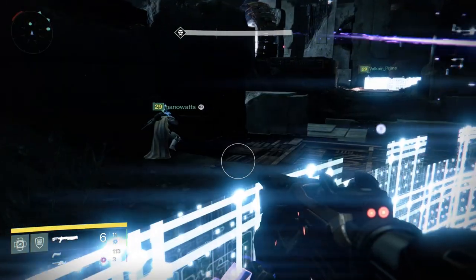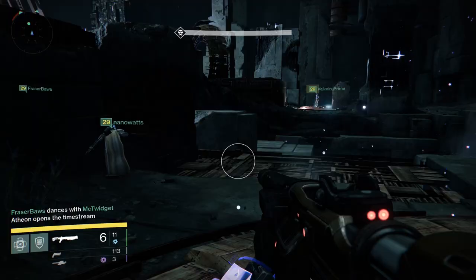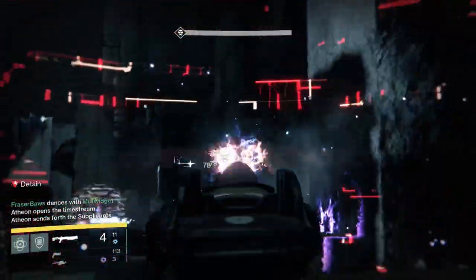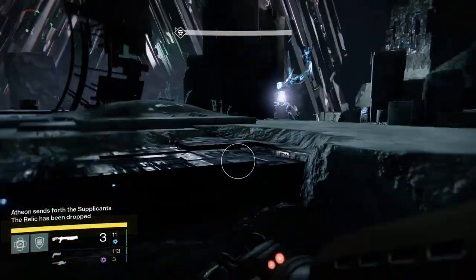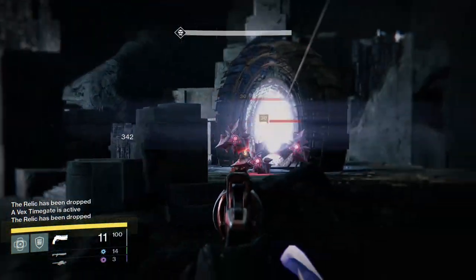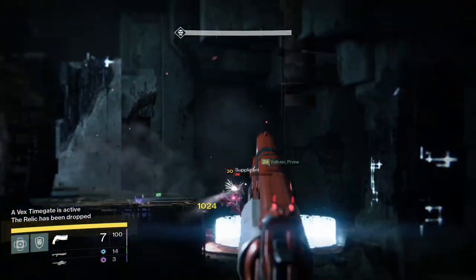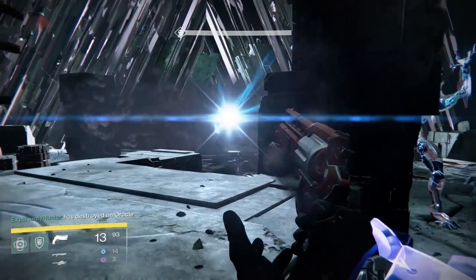The only difference between normal mode and hard mode is that on hard mode, the outside team will become detained as soon as the inside team is teleported, and you'll need to shoot off the detain bubble before doing anything — it works exactly like Templar, so shotguns can come in handy. Everything is also a level 30 enemy and you can't be revived if you die, but those apply for the entire raid.